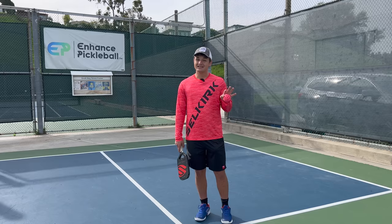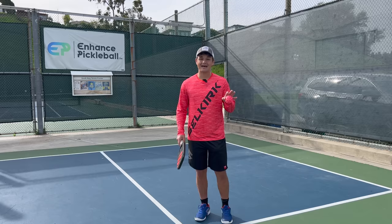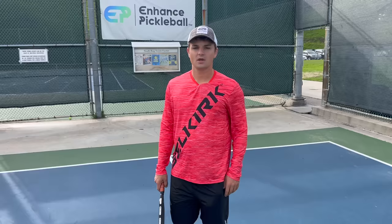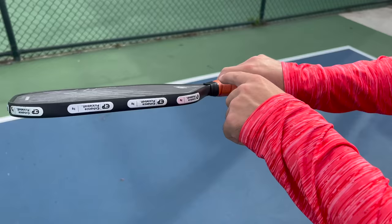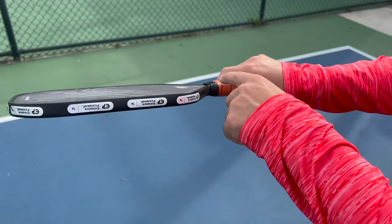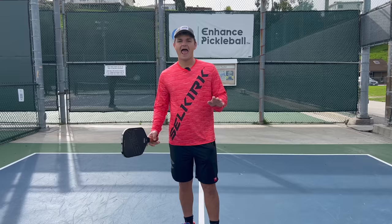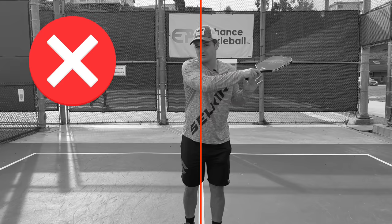Technique is something that you want to lock in early in your career so that you can become automatic with the proper form. If you start off with bad form, it could be developing bad habits that set your game back years. The first and most important part of our technique is our grip. You want to make sure that you're using the continental grip when you hit a drop or any time that you're trying to hit the ball slow in pickleball. Your index knuckle should be on the angled notch of the paddle — not the big notch up top or the one on the side, but the angled one. On top of this, you want to use a compact motion without too much wrist. Do not give me the floppy fish. Everything in your swing should stay on the same side of your body that you start on — you don't want to be swinging across like you do on a drive.